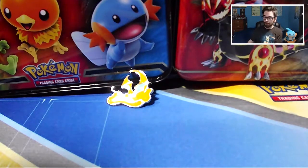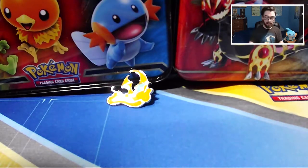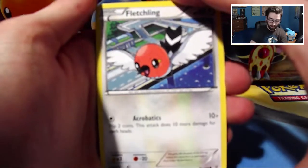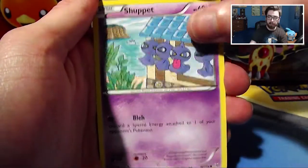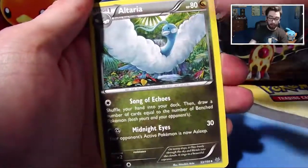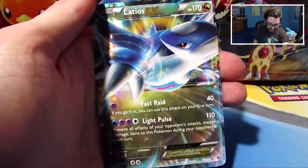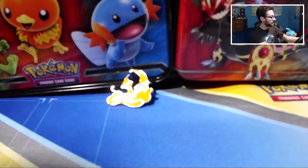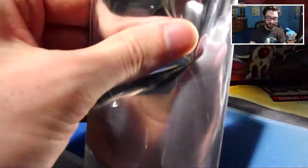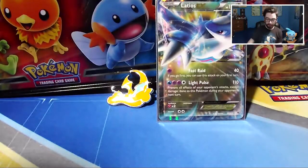Next up we've got the Deoxys pack, so let's go ahead and open this one up real quick. The code card aside, let's see what the Deoxys pack has got for us. We got a Fletchling, a Blustery, Swablu, Wingull, Bagon, Exeggutor, Altaria, Electrode, the reverse is a Bagon, and the rare in the pack — woo-hoo — we got a Latios EX! That's fantastic. Oh, that's awesome! I love pulling cards I don't have for the set.